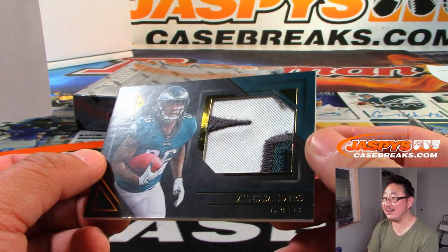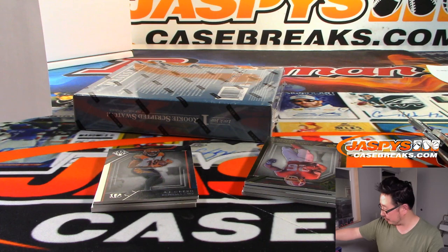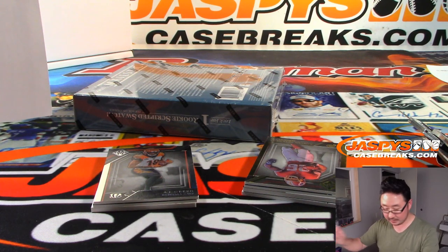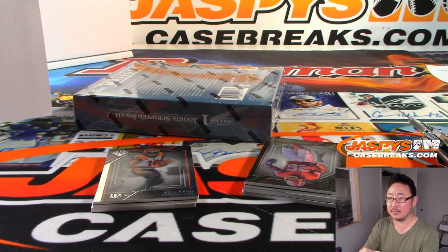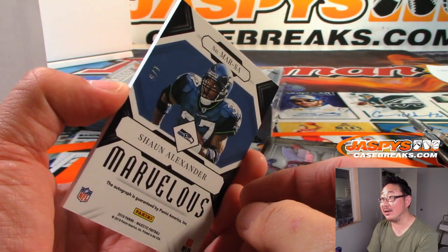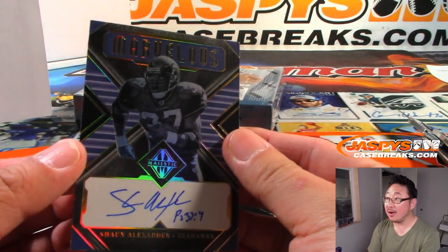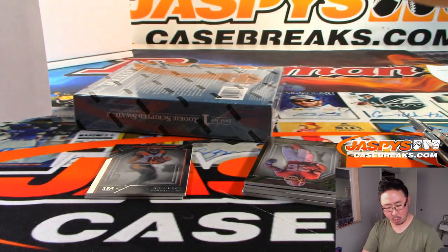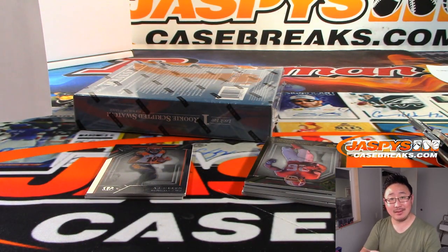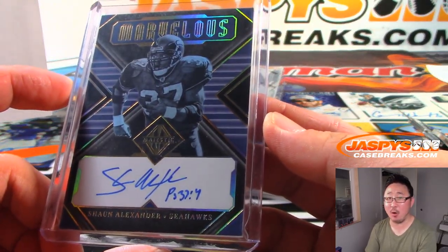There's Miles Sanders — four-color patch, Eagles. Dwayne with the fly Eagles fly. 25 out of 25. There's Sean Alexander — 1 out of 5. Marvelous on-card autograph — Seahawks, Brian Plant. One out of five. He's hitting you with that Psalms 37:4. Someone look that up — Chapter 37, verse 4.